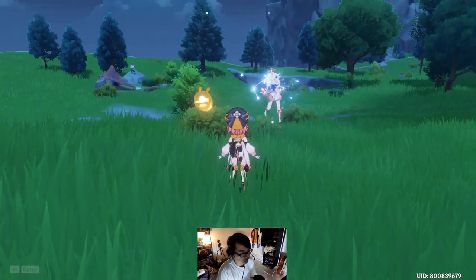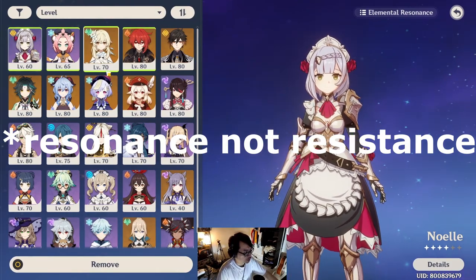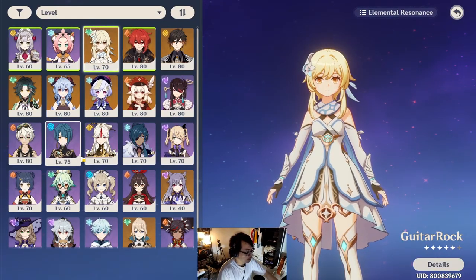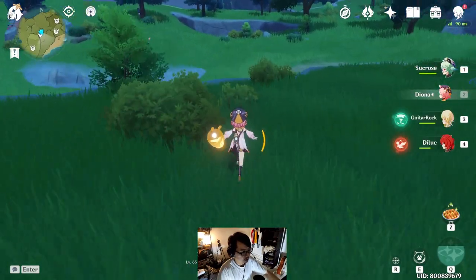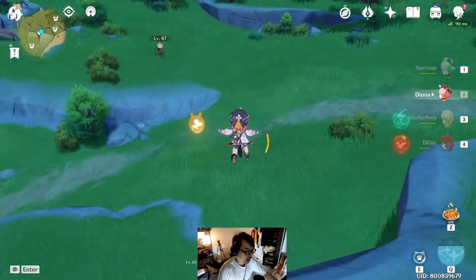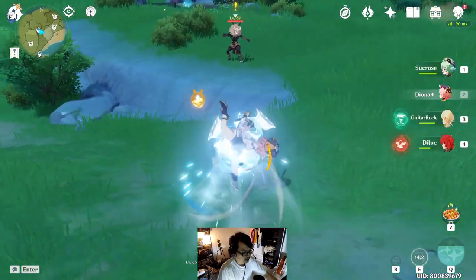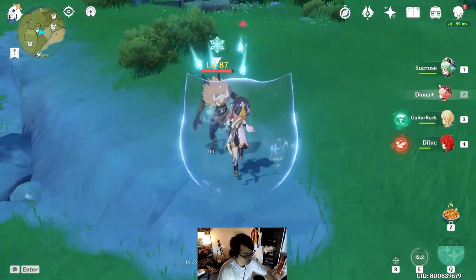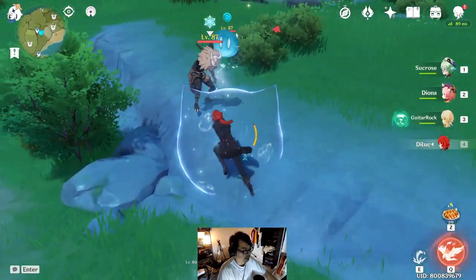To make things easy, of course you can go with both the Anemo resonance and also Diona's shield. You can swap in Sucrose and Diona's shield as well. How good is this tech so far? A lot of people have claimed you can basically get up to maybe 40 to 50% increase in damage, which is pretty insane if you think about it.